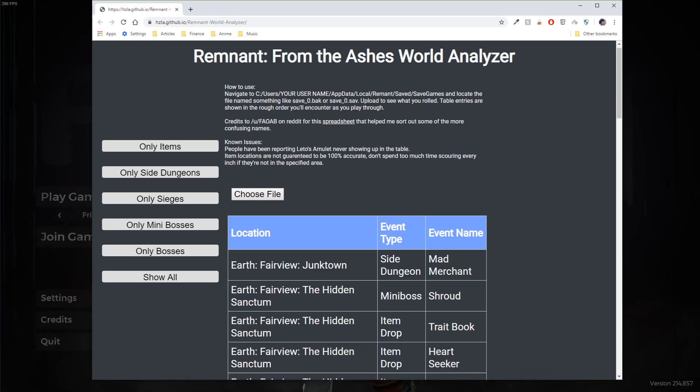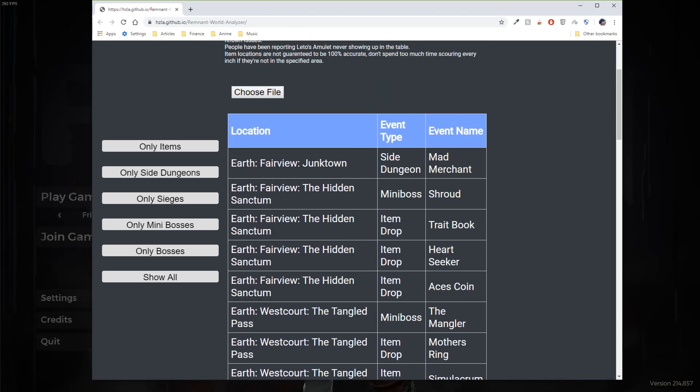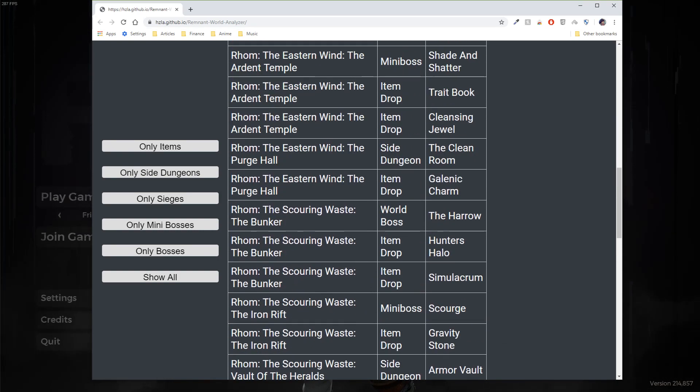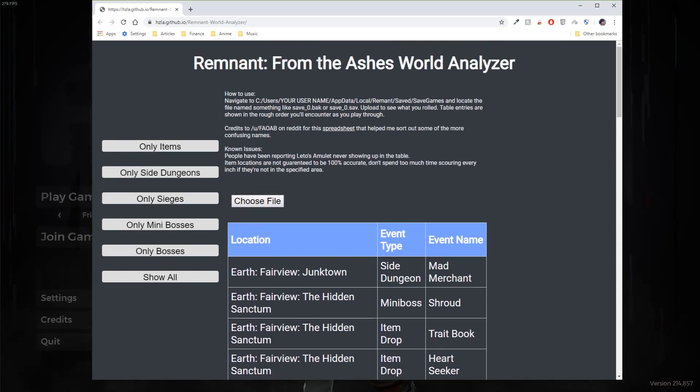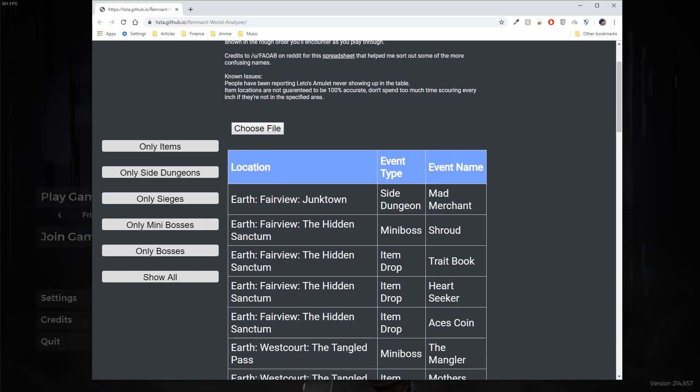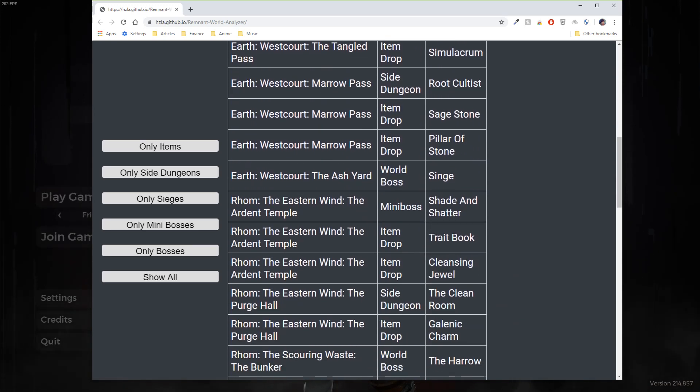So what you can do is, if you don't find the events that you're looking for or the bosses you want to fight with, you can just rerun the world again and upload the save files. You can check if you have what you're looking for or not. If not, you can repeat the process and look for the event that you're looking for.